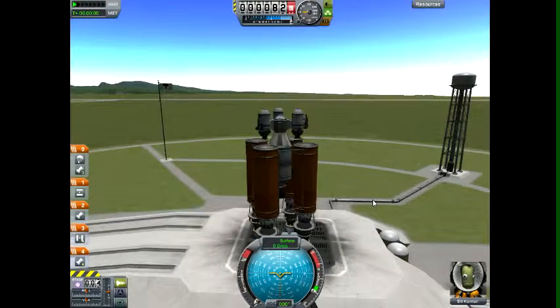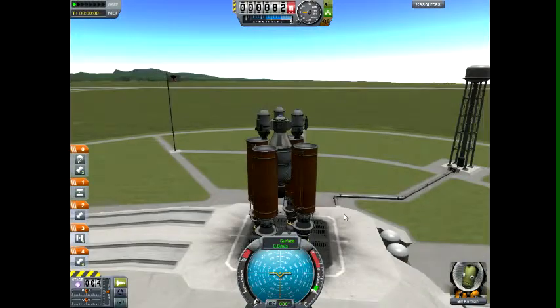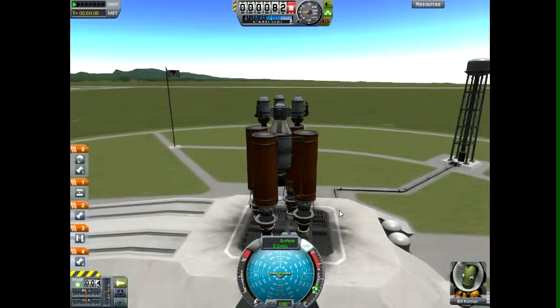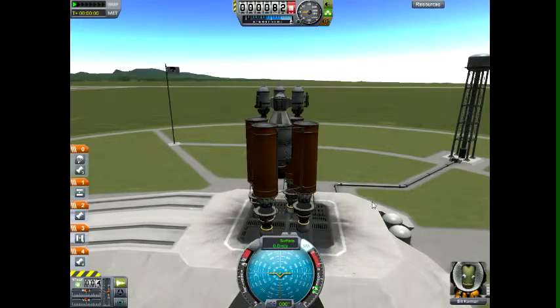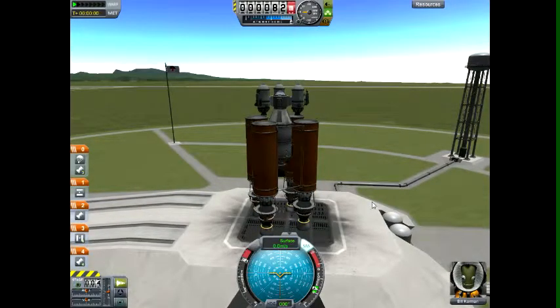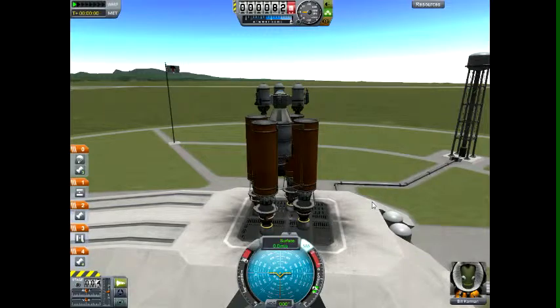I always like to use the SAS — it's not necessary but it makes life easier. I turn it on and put my thrusters on full. The problem with these is they overheat, and when you're overheating you're using more fuel than you need, so I don't put it all the way on full — I go two down from full.